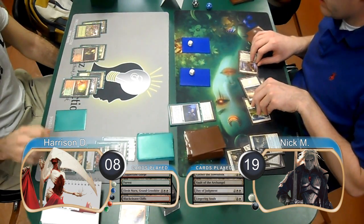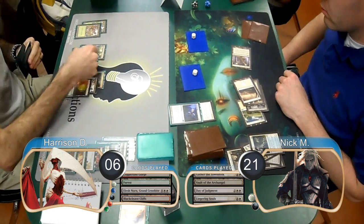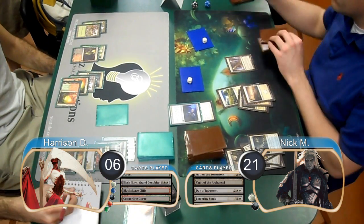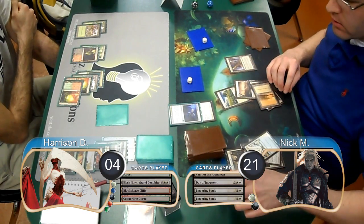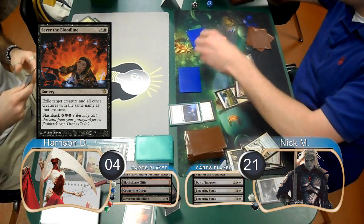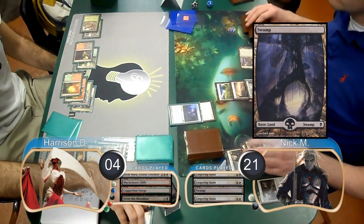Nick activated his Vault and attacked with his two Spirits on his next turn, dropping Harrison to 6 and going back to 21 himself. Harrison just played Land Go and then Nick attacked again, dropping him to 4 but didn't activate his Vault this turn. Then post-combat, he flashed back his Lingering Souls to get two more Spirits. Harrison then flashed back his Sever the Bloodline to get rid of all of Nick's tokens. Nick then laid down a Swamp and cast another Lingering Souls to get two more Spirits.